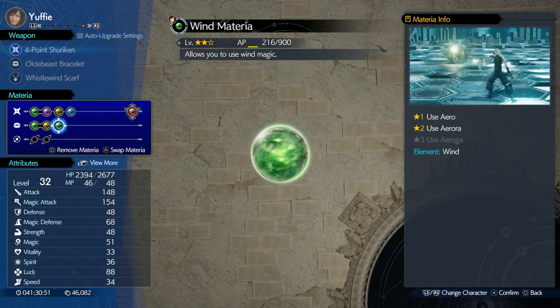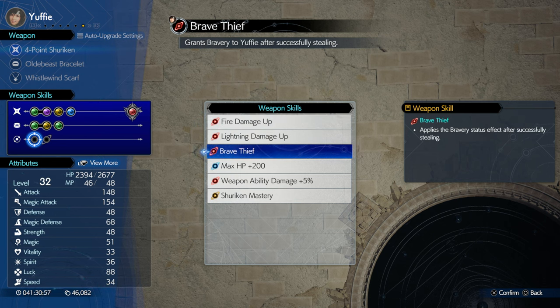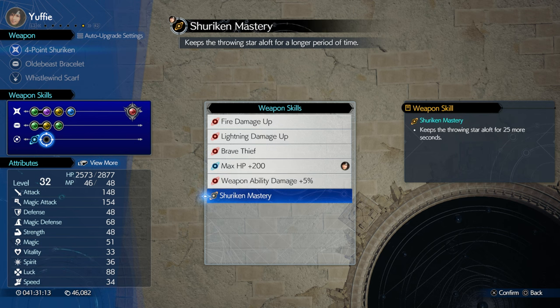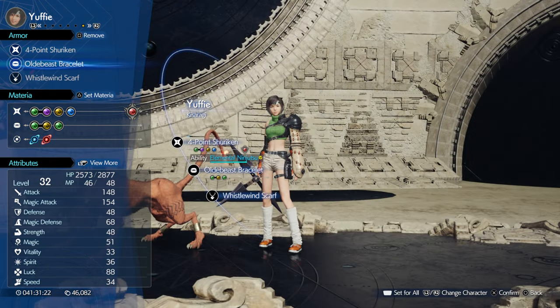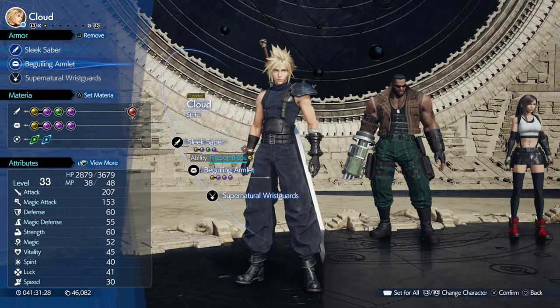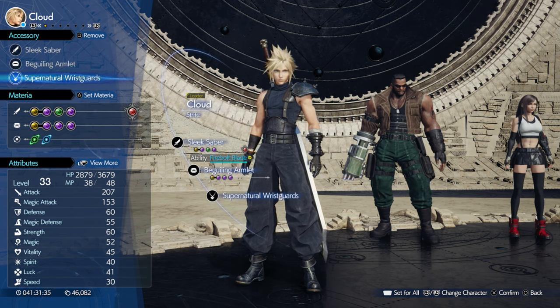Yuffie's also got Innervation — we're just leveling that to have it when we need it, and it won't take much longer to max out. ATB boost, Wind — that seems fine. For weapon skills, we'll give her HP and weapon ability damage plus 5%. We've got everybody with the right gear and materia that we're trying to level up, and there's no materia I really want to level that's not currently equipped, so we should be in good shape.